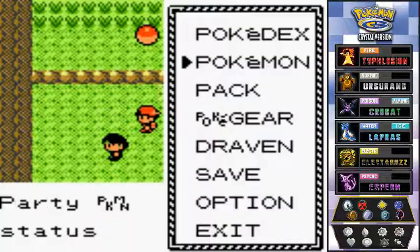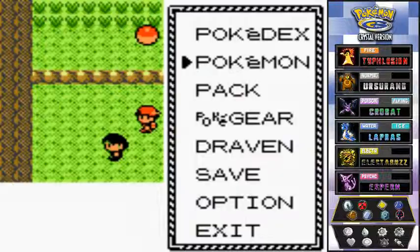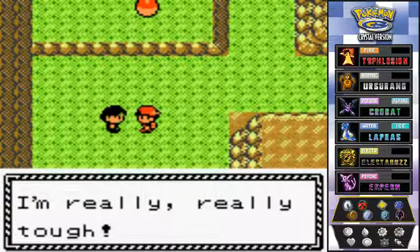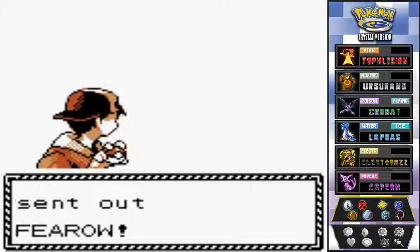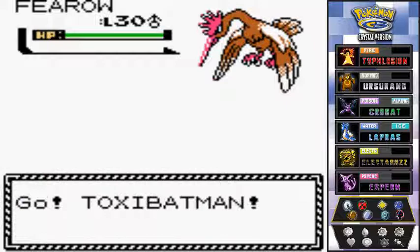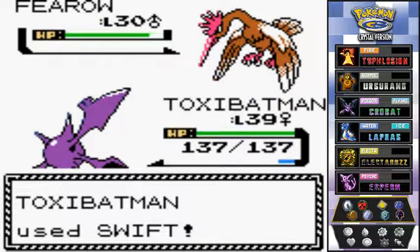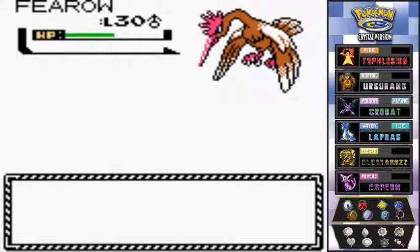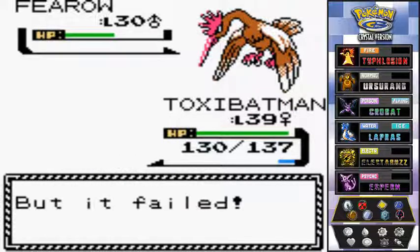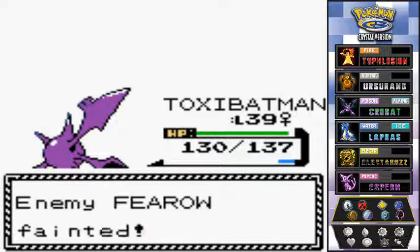I'm going to battle this guy right here. Let's switch it up with Toxic Batman. Here we have Camper Quentin, and he wants to come out with his Heracross. Toxic Batman, Swift attack — ninja stars! That didn't take it all the way down, so let's use Fly. Critical hit! Buh-bye. And Kid Thunder is going to level 39.